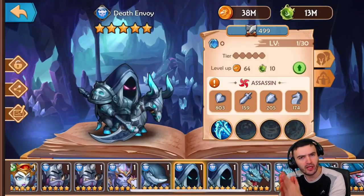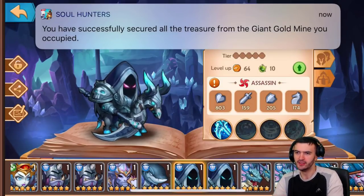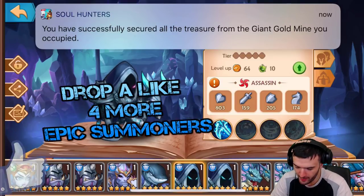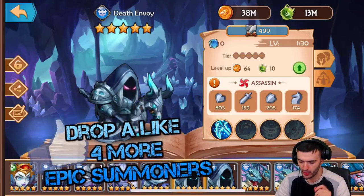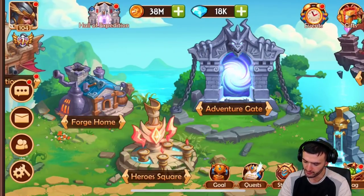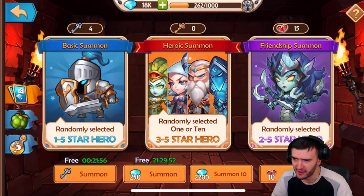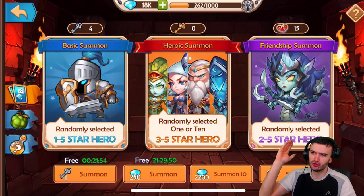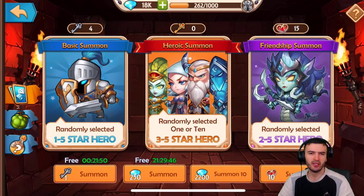Welcome to the channel guys. We are about to six-star Death Envoy here. I'm going to take you through the process and show you how I did it. Because once I did my summonings, I used everything I had — it was pathetic. I didn't get nothing. I used so many gems, I used all my keys, nothing at all. My luck was just terrible.